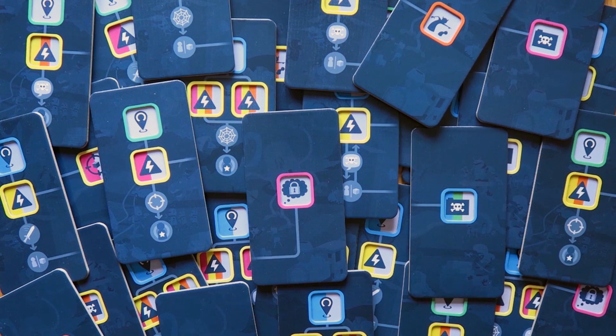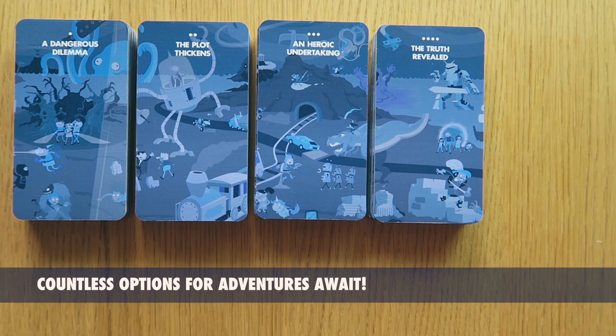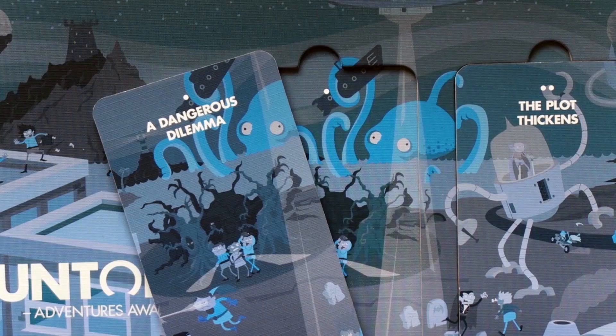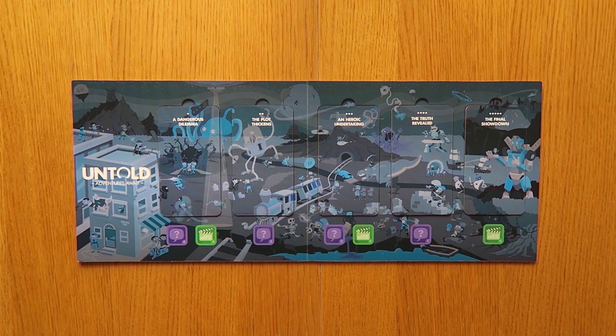Place the board in the middle of the table and make piles of the five different scene card tiles. You should have six of each of the following: a Dangerous Dilemma, The Plot Thickens, An Heroic Undertaking, The Truth Revealed, and The Final Showdown. Shuffle each individual stack then take one tile from each and put them face down in the correct spaces on the board. You'll notice that the dots for each scene match up. The rest of the tiles can go back to the box because you won't need them for this episode.